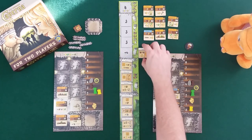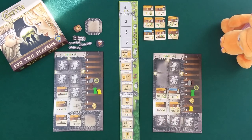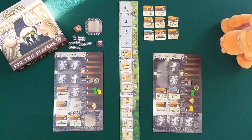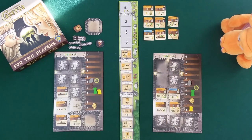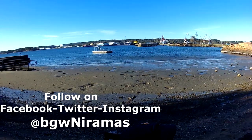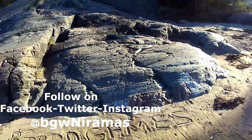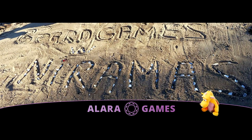We're switching first player and ready for a new round, but I'll take a break here. We'll be back in part two to see the rest of the game. The fourth special tile has an interesting limitation - if I have more gold than Draco, he can't use that last space. Check out part two to see how the end game works. You can click the link to go straight there. Thank you for watching part one and we'll see you soon. Board Games with Niramas is sponsored by Alara Games in Sweden.